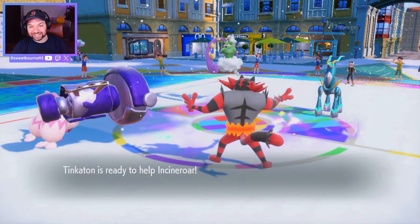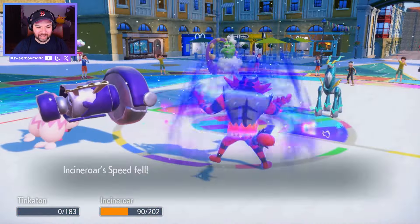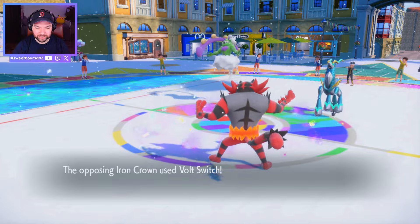Do we just Helping Hand the homie? I think we expect to die and Helping Hand the homie, then go for a Knock Off right here. Helping Hand Knock Off — y'all didn't see it coming. Dude, I'm bringing Tinkaton from now on in Reg G — it's too good. Okay, Incineroar, don't get the negative side effect. Speedfall is not good, we don't like that.